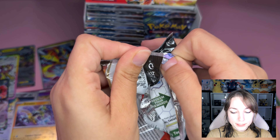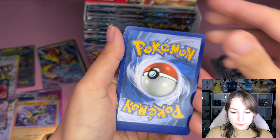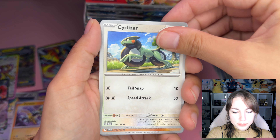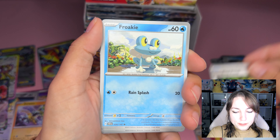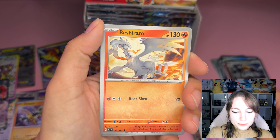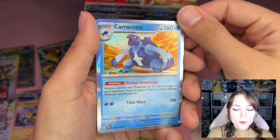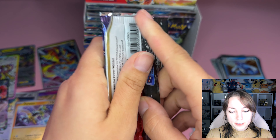Exciting, exciting, exciting! One to the front: a Leaf Energy, Cyclosaur, Medicham, Root Fossil, Froakie, rare Azumarill, Reshiram — that's a cool one — Q-Bomb, reverse Klinklang, reverse, and Carracosta. I think we've got the little one too. Next pack.